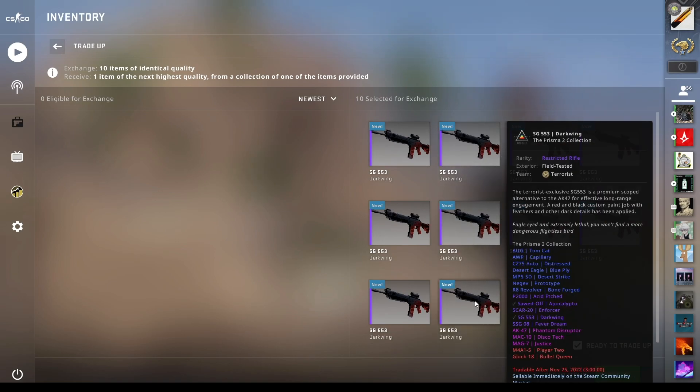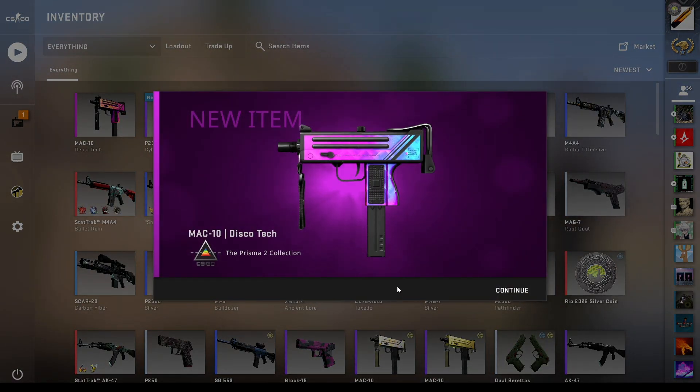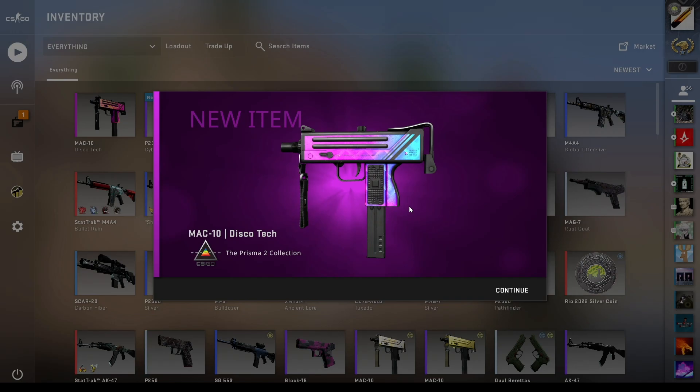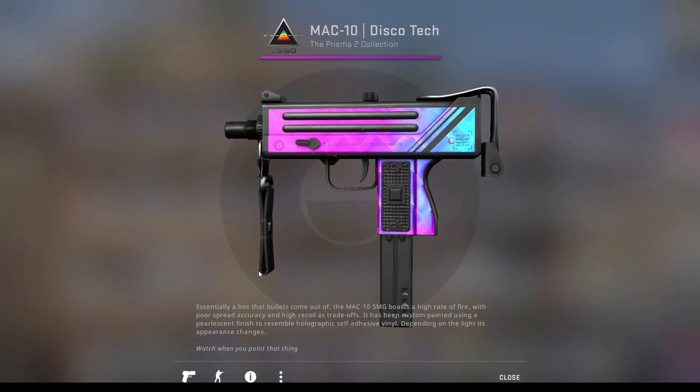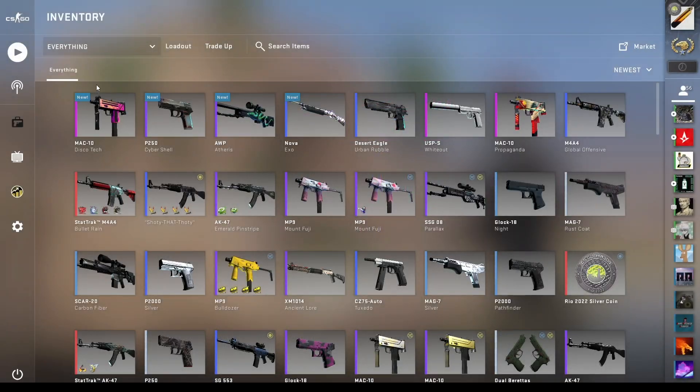Let's see if we can get the Phantom Disruptor. Three, two, one... unfortunately not. But that is definitely a cooler skin than the Mag-7 Justice. It is field-tested unfortunately, but it's a decent float — not super good, but decent.